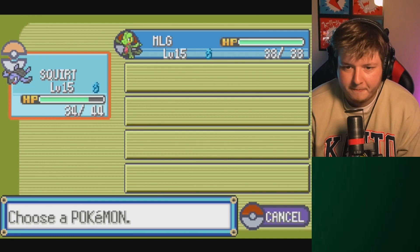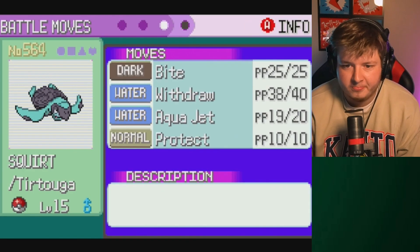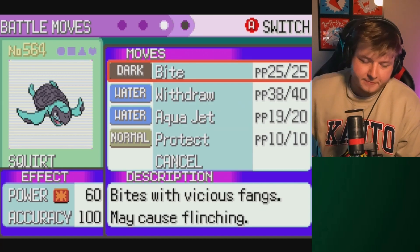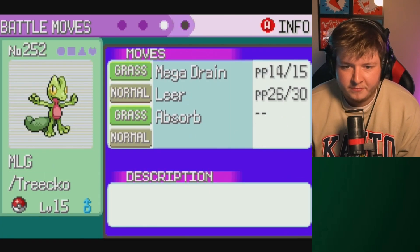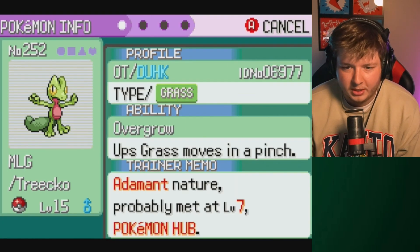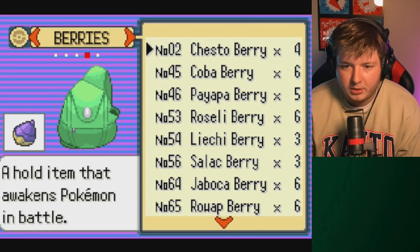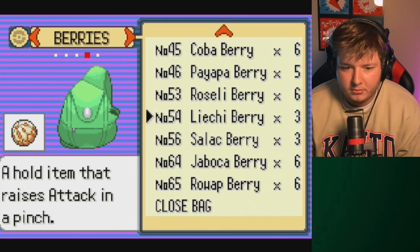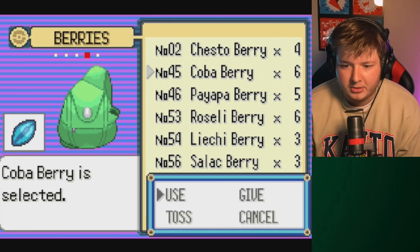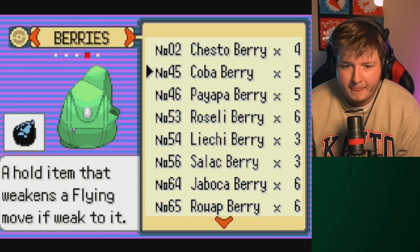Alright, I hope we're gonna defeat the first gym here. Oh, you're plus Attack too - that's actually really good. Now I wonder - oh no, is there a physical/special split? Okay good, thank god. What's your nature? You're literally Adamant - that's so upsetting. Can I give you - what kind of berries do I got? Anything useful? Hold item that raises Speed in a pinch, Attack in a pinch, Fairy, Psychic, Flying.